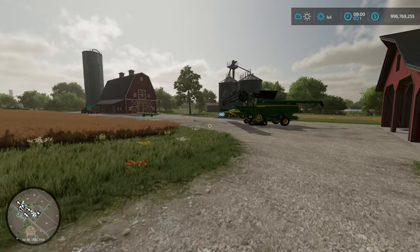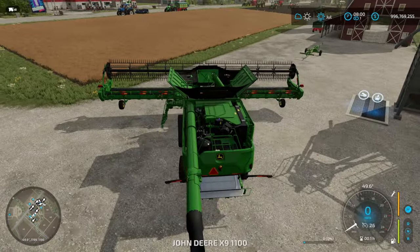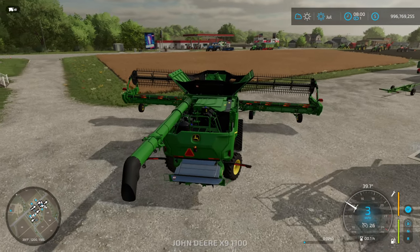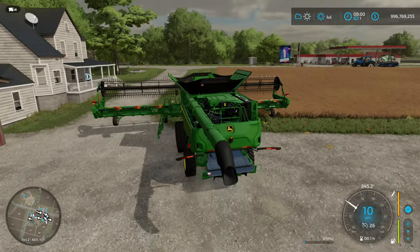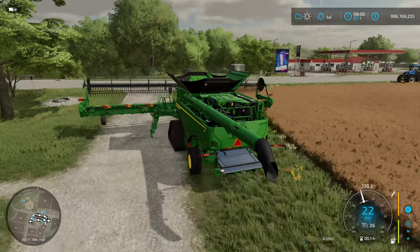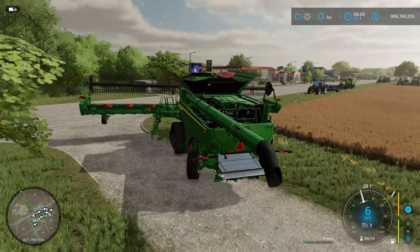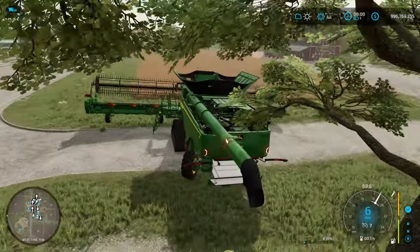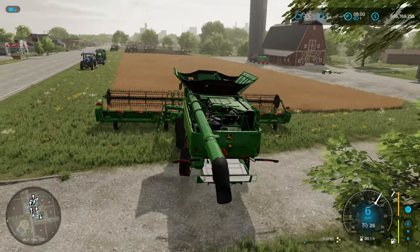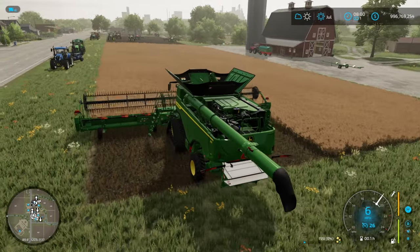We're back for our second harvest. This time it has been rolled — every other condition on the field should be the same. Place your bets — do you think we'll get a higher yield? Extra work, extra money on a roller. Let's see if this roller will pay for itself. Probably not on this field — a field this small is not going to pay for any of the equipment we're running at the moment.